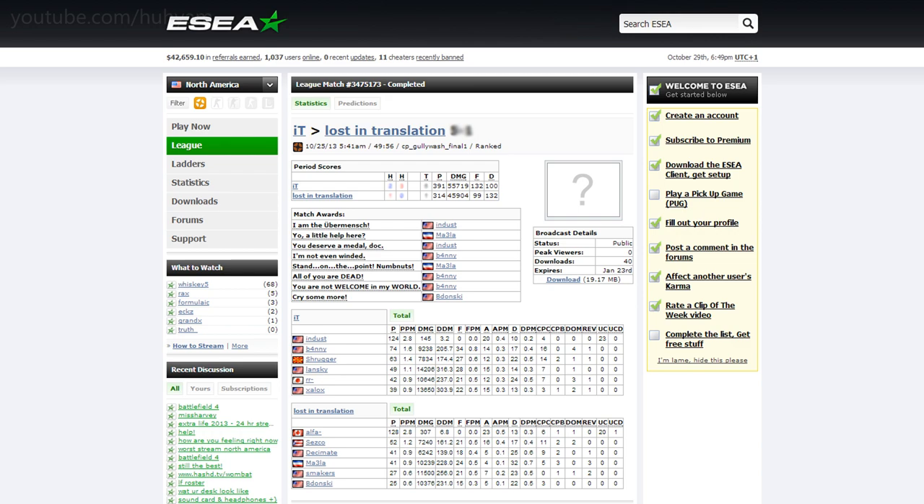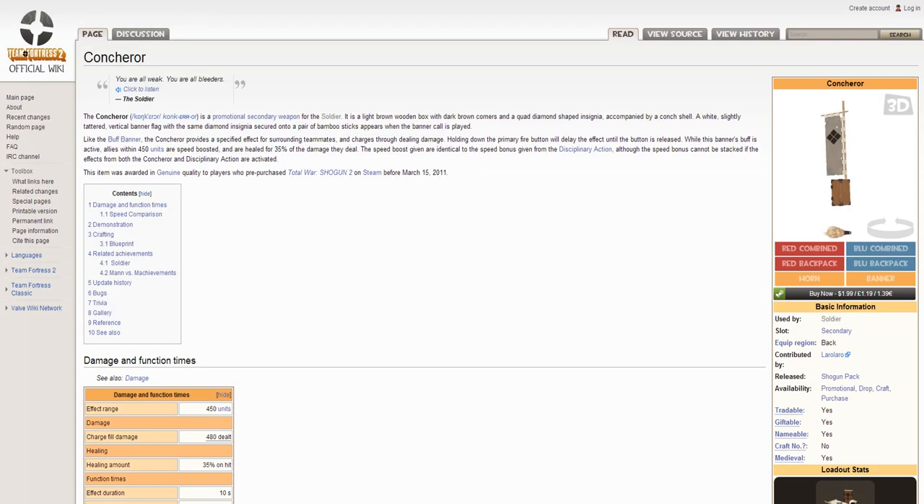Quote from the official TF2 wiki site: like the Buff Banner, The Conqueror provides a specified effect for surrounding teammates and charges through dealing damage. Holding down the primary fire button will delay the effect until the button is released. So basically, all Lansky had to do in-game is try and find an angle to spam rockets in order to start charging The Conqueror.